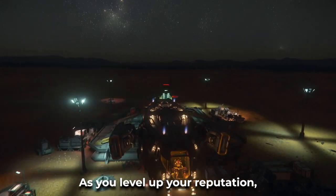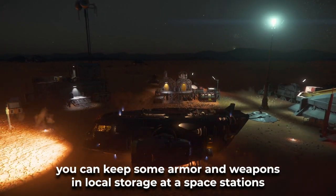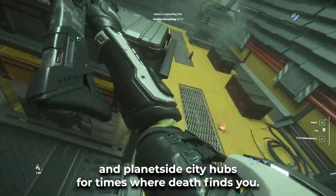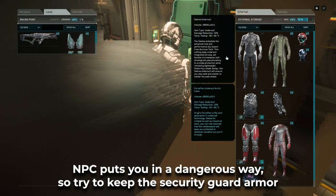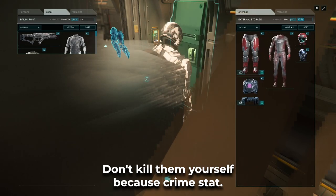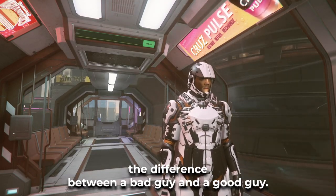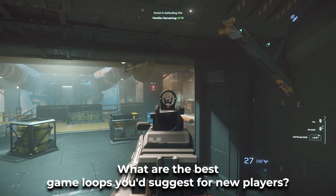As you level up your reputation, your missions will pay more and you'll unlock more types. You can keep some armor and weapons in local storages of space stations and planetside city hubs for times where death finds you. Remember, dressing like a bad guy NPC puts you in a dangerous way, so try to keep the security guard armors. If the bad guys manage to kill the security guards, don't kill them yourself because of crime stat — but try to keep those so other players can tell the difference between a bad guy and a good guy.